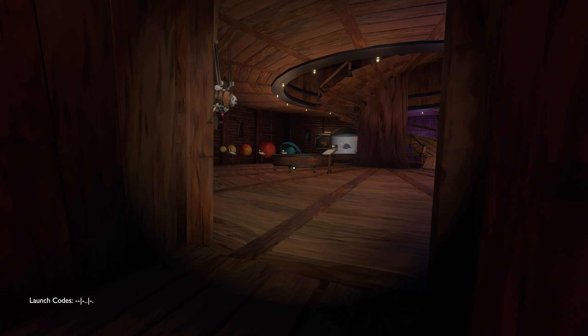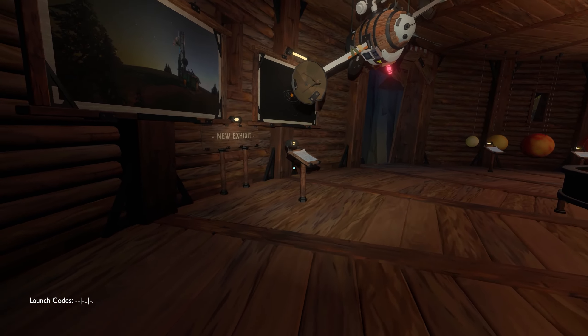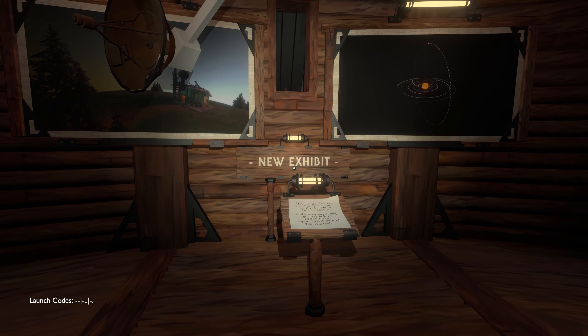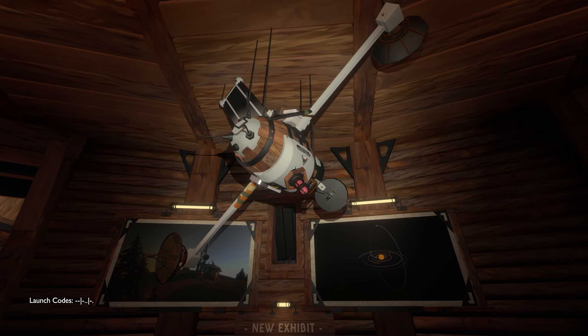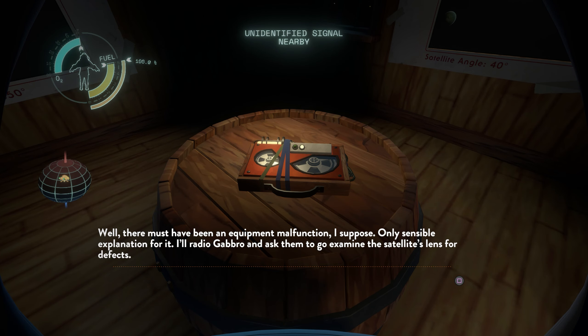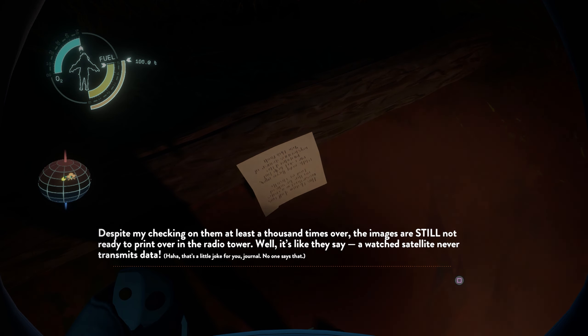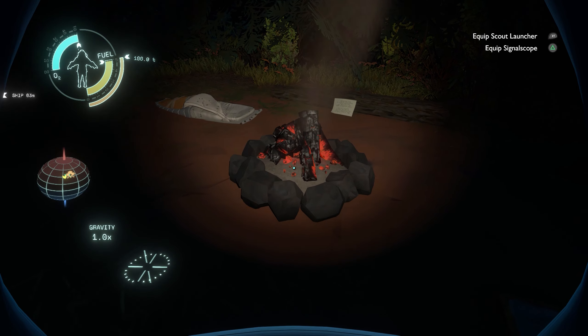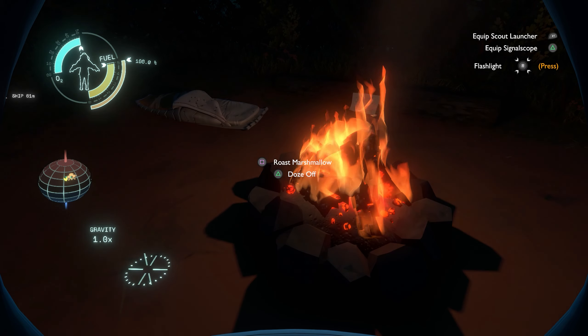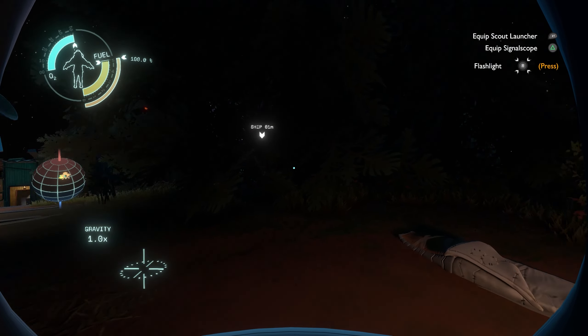The way the devs decided to introduce the DLC to the base game feels very organic and realistic. You go to the observatory and find a new exhibit which leads you to the direction of the DLC area. Just like in the base game, you start off with just a little clue unknowingly provided by your fellow Hearthians. There's no real hand-holding — just details that are not necessarily meant to be clues, but are clues nonetheless. This time around, instead of being open-ended, the clues lead you toward a single direction: the satellite.